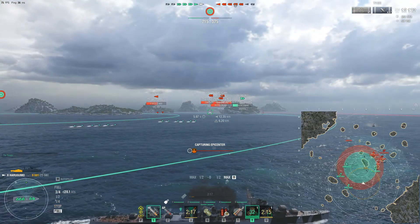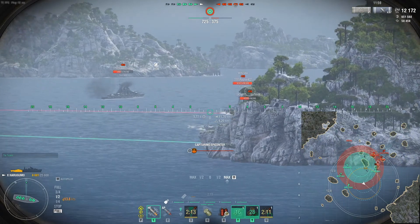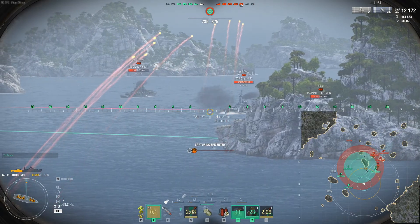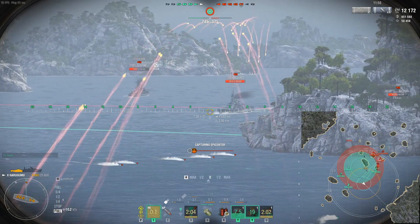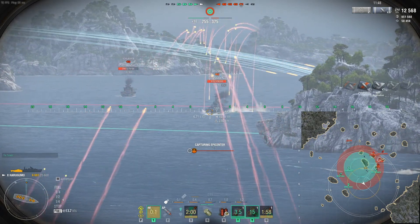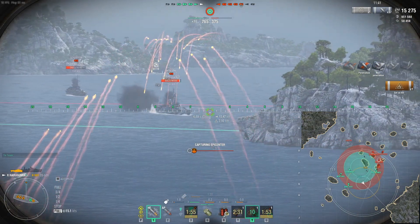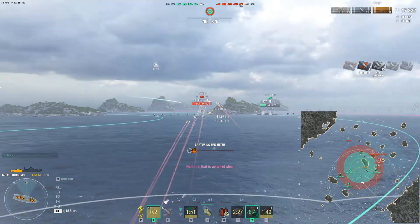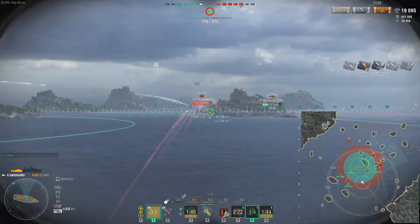So let's see if we can get an optimal firing range. Got to pop smoke and see if we can start farming somebody. First victim is the good old Montana. Montana is just sailing straight at us, providing a nice juicy target. Hopefully we kill this guy. The IFHE build is awesome because it melts anything with 32mm of armor or less. And it still starts fires — I don't care what people say about the lower fire chance. If you pump out a thousand rounds a minute, you're going to start a fire no matter what. Just keep aiming at the target and hold down the melt button.